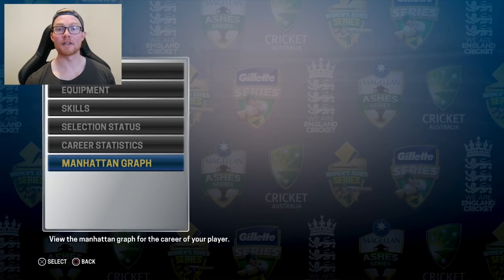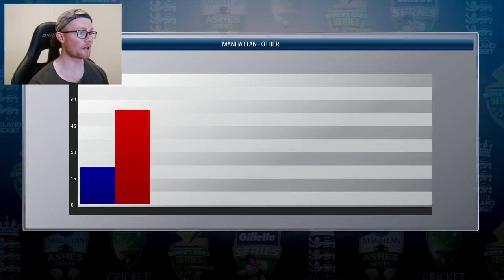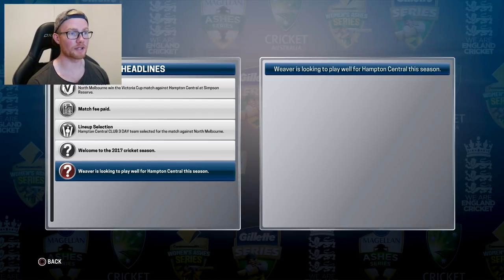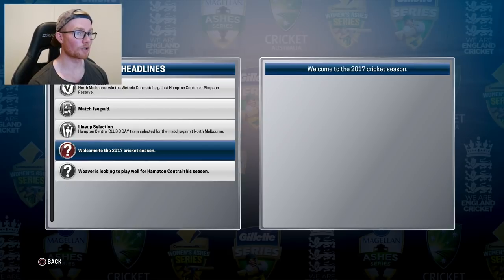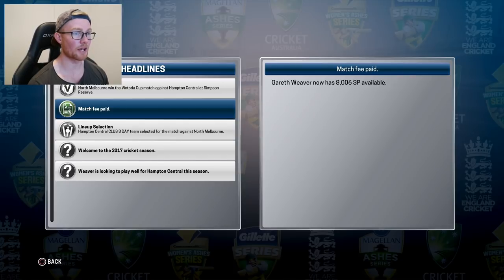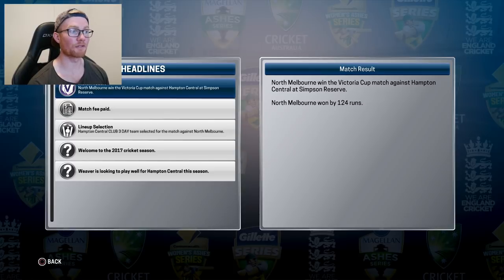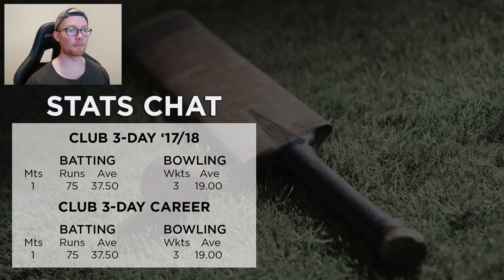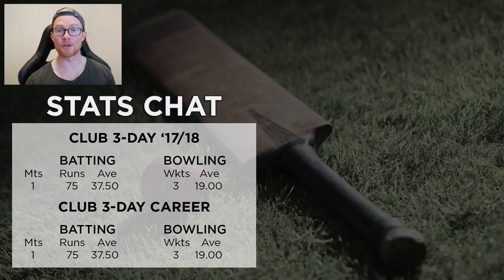Another cool thing to look at is the Manhattan graph — after a couple of seasons it'll be pretty cool to see how that stacks up. Before I finish the episode, a quick look at the inbox: first message was about Weaver looking to play well for Hampton Central this season. The match we played paid out 8,000 skill points, and then the match results. Hopefully we see a few more headlines in the inbox that weren't in Don Bradman Cricket 17. But that's going to be it for today's episode — thanks so much for watching. If you enjoyed today's episode, please hit like and subscribe, and leave a comment down below. Until then, take it easy.